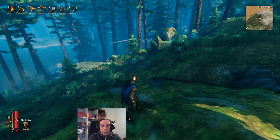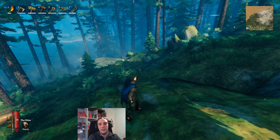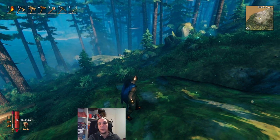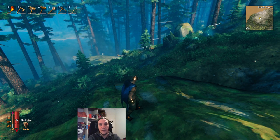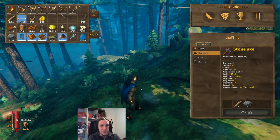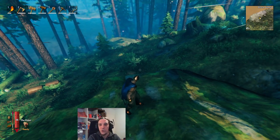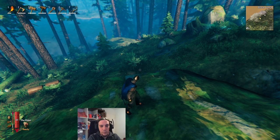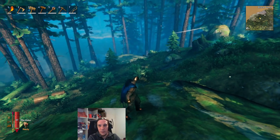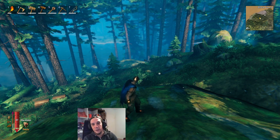To actually start mining, you need to beat the first boss in the game — I'm not going to spoil how — and all you need to know is you will craft the first pickaxe in the game out of the materials this boss drops. This won't be the bronze pickaxe I'm wielding here, but it will be similar, just worse. Then you will be allowed to venture forth into the Black Forest, which yields everything you need to start smelting.